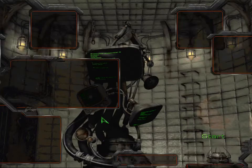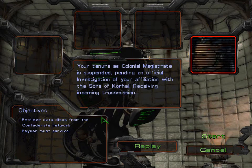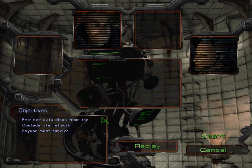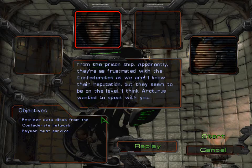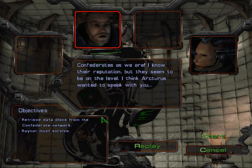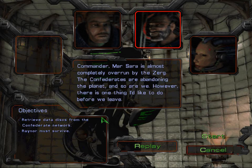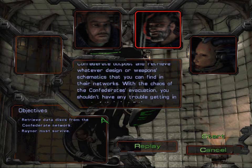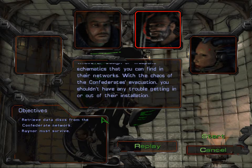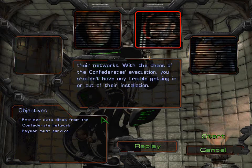The Jacobs installation — Office of the Former Colonial Magistrate. The Arcturus wanted to speak with you. Commander, Mar-Sara is almost completely overrun by the Zerg. The Confederates are abandoning the planet, and so are we. However, there is one thing I would like to do for you: I want you to raid this colony's Confederate post and retrieve whatever design or weapons schematics you can find in their networks. With the chaos of the Confederates' evacuation, you shouldn't have any trouble getting in or out of their installation.